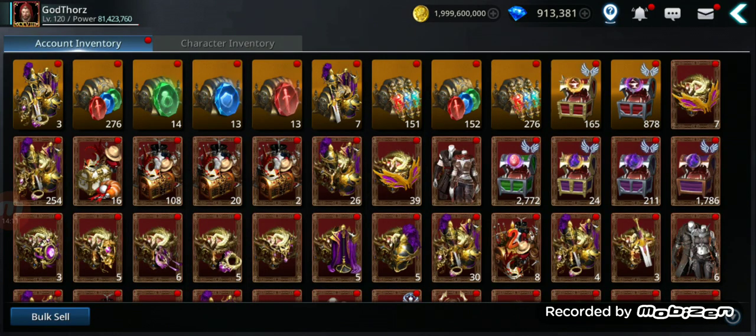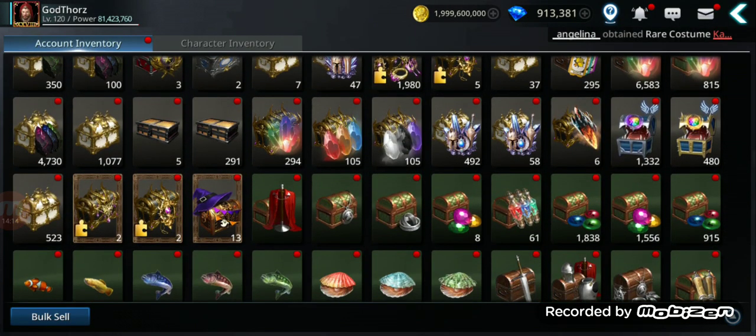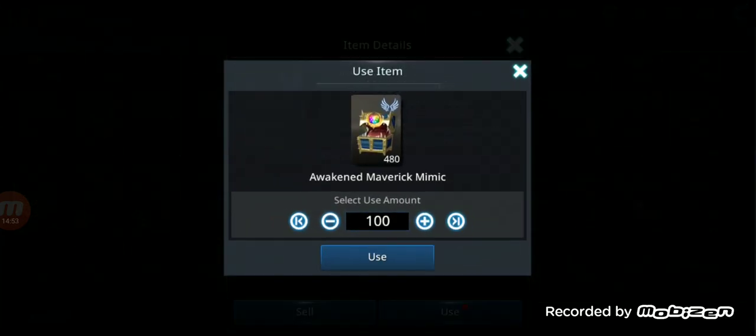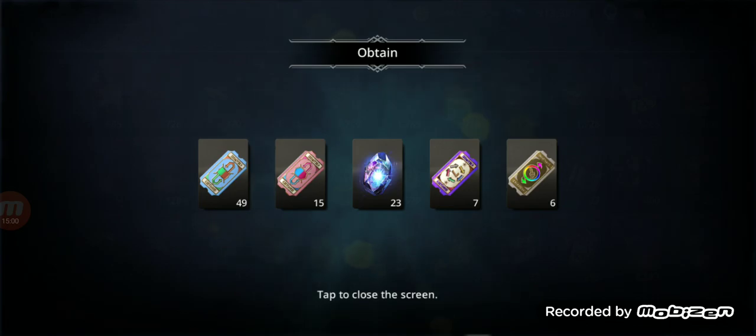In your inventory you'll find chests from the awaken main boss — Awaken Regina drops this chest. It can give rank L skill change tickets, rate-up stones, match side tickets, and random die tickets. I have around 408 of those chests. Let's open 100 and see how many rate-up stones we get.